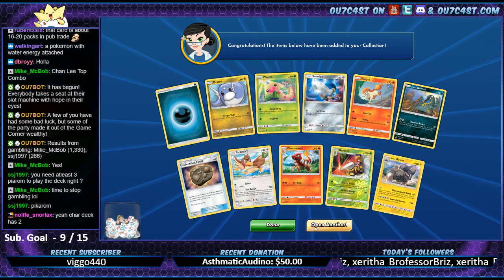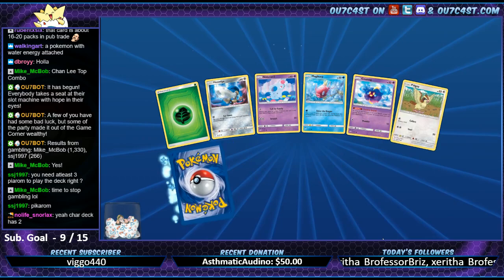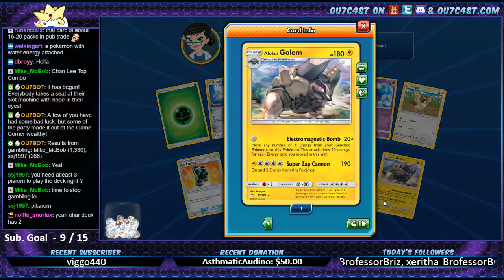We got Beedrill, we got another one - Golem. Been there, done that. Let's keep going. Another Golem - how many of those have I got? Three of those. One more, I've got to play a set.